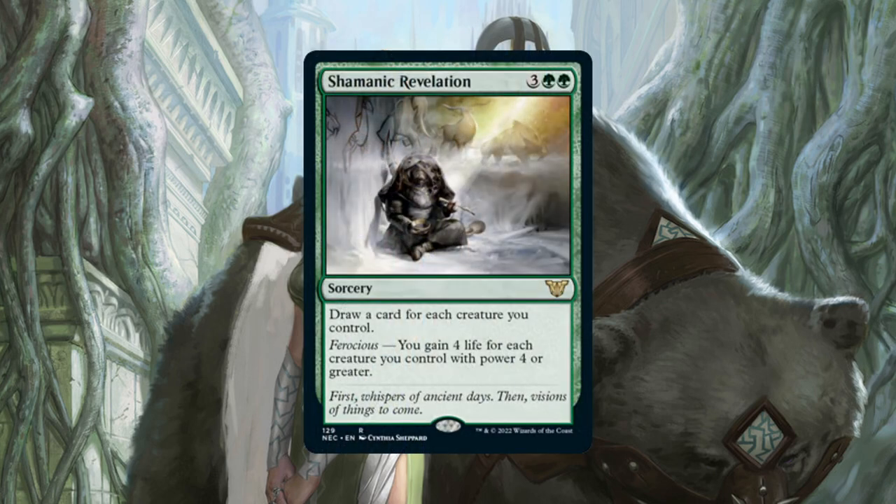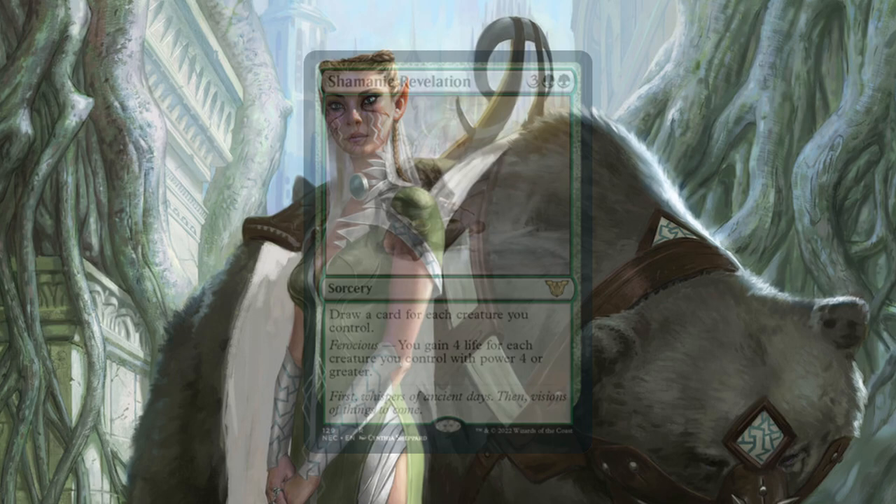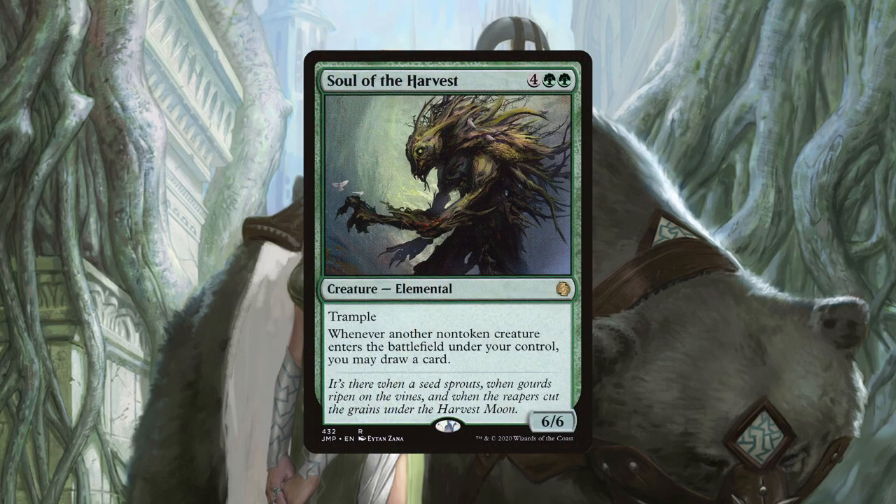Shamanic Revelation is another sorcery speed spell, this time drawing cards based on the number of creatures we control and gaining us four life for each of those creatures with power four or greater. The number of creatures we expect to have on the field at any given time means we can expect to draw at least four to five cards when cast. And because a good number of our creatures can meet the four power threshold — our commander most importantly — we can actually use this as a valuable life gain tool when our life is getting low. Soul of the Harvest is a six mana creature with trample that draws us cards every time a non-token creature ETBs. Being a creature itself, triggering card draw upon creature casts, and coming along as a 6/6 with trample is reason enough to justify its inclusion.